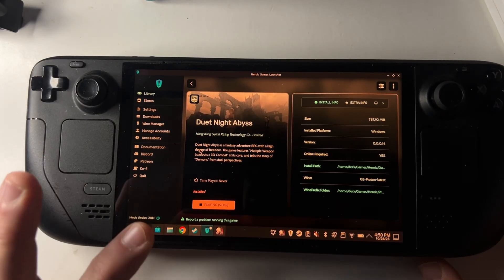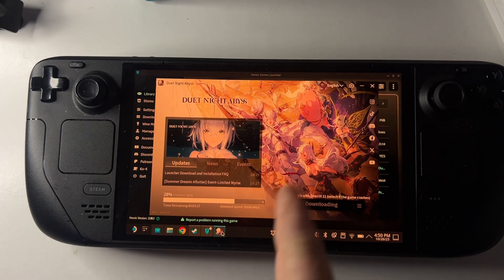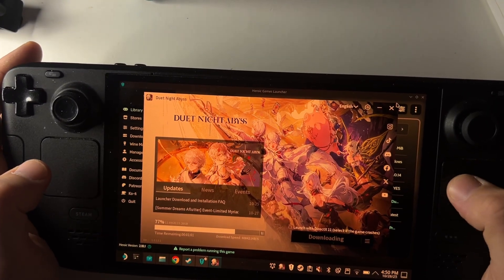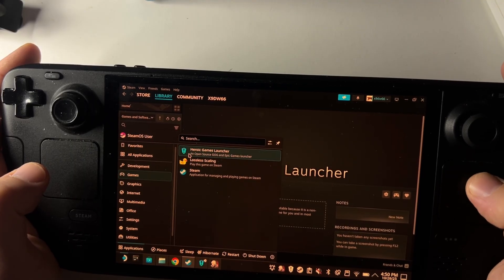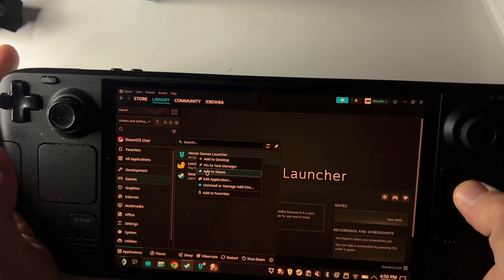Go into your library and you should see Duet Night Abyss. Click it, click the play button, and give it about a minute to a minute and a half to load up. Once it does, you'll be greeted with the installer screen — simply download it. While that's downloading, go to your application launcher, find Games, left-click Heroic Games Launcher, and choose 'Add to Steam'.